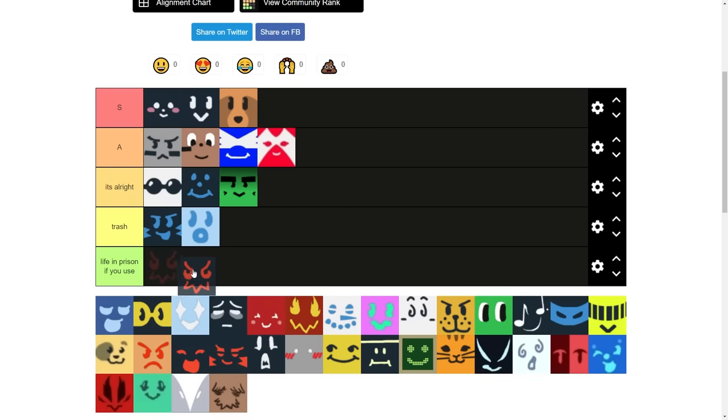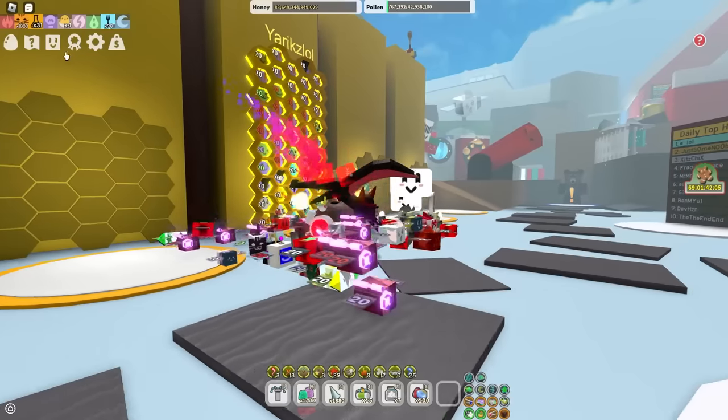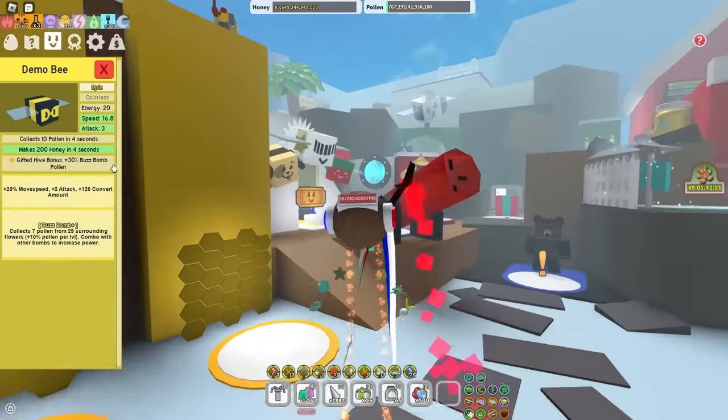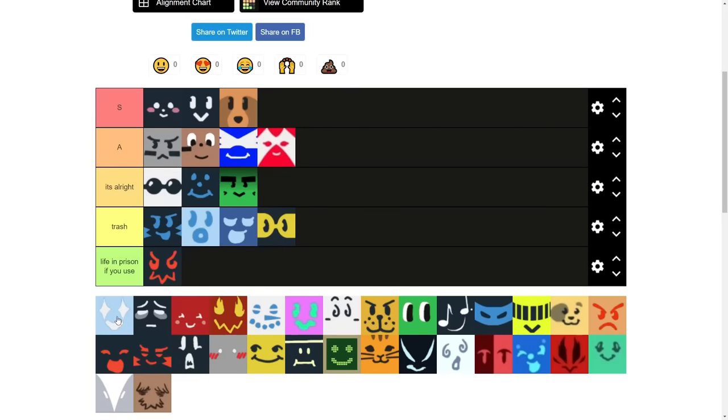Demon B — I'm gonna put it in Life in Prison if you use it. It is utter trash. Blue B — I'm gonna put it in trash. Pretty much every Blue B is going in trash. I'm going about this from a solid perspective as someone who's been every single hive color. Demo B — I think it gives you bomb pollen or something. Yeah, 30% plus bomb pollen. It's also kind of trash.